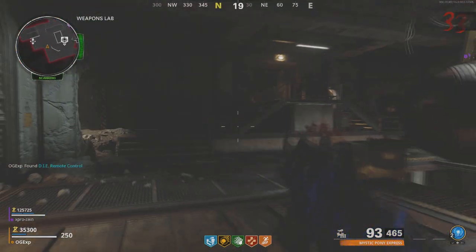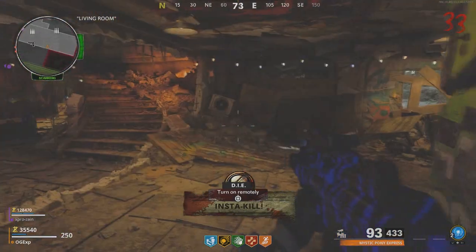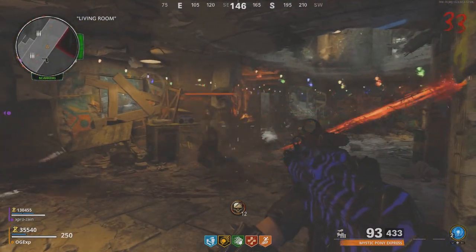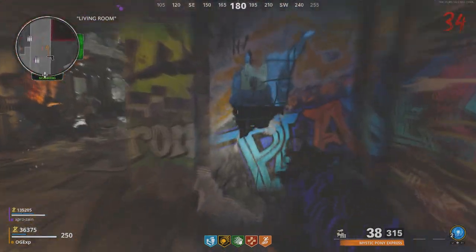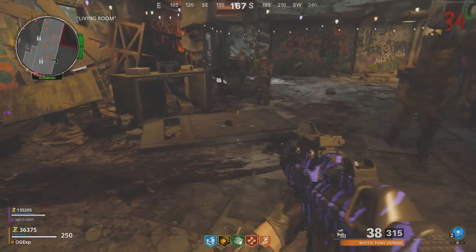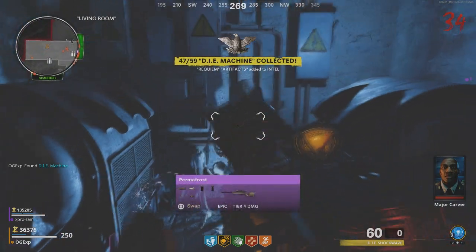Once you have that, make your way back to the spawn room where we found that first radio, and put the piece we found in the machine into the wall right here. This is going to set off a trap which sucks zombies. It's going to take about 40 kills to kill all the zombies, and eventually you can go to that door — it will blow off the door, and once that's done you can walk into that room and pick up the Die Shockwave Wonder Weapon.